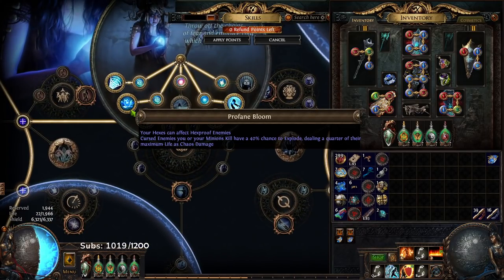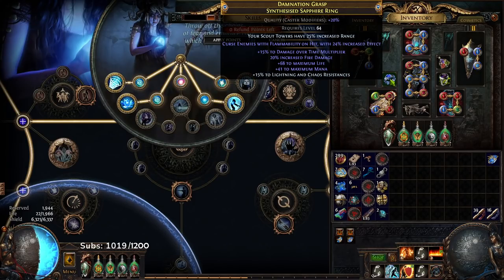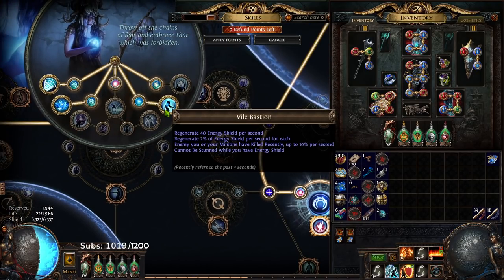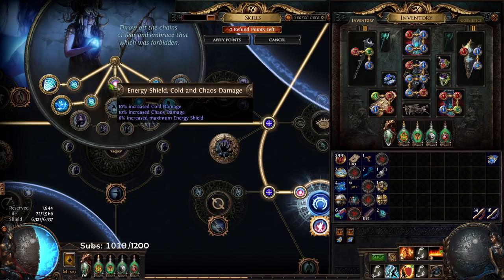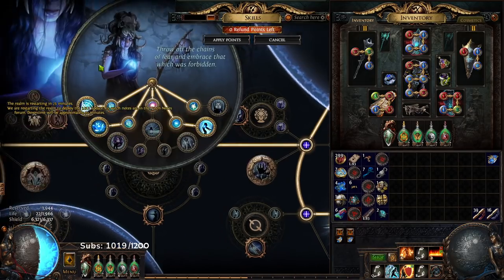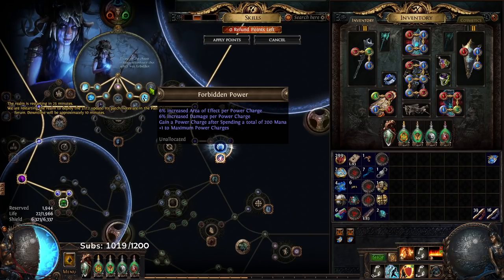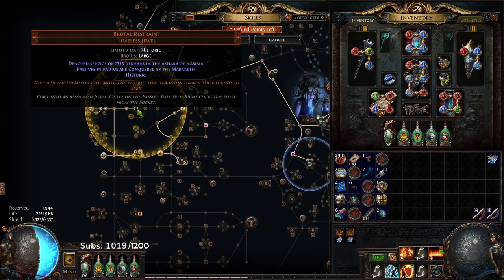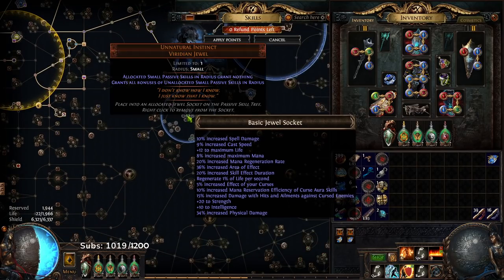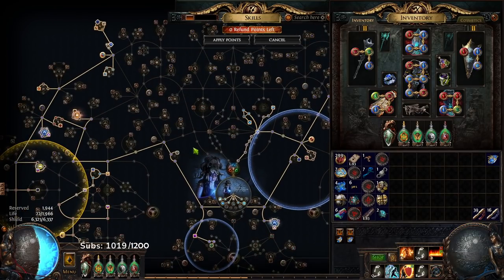Going over the actual Ascendancy choices: Profane Bloom gives you the big explosion along with the ability to curse Hexproof mobs. Malediction gives extra Curse Effect and an additional Curse, which is being applied from my ring. Then I've got Vile Bastion for some extra sustain and Stun Immunity. Since I'm not really doing bossing I don't really need Void Beacon. I've got Forbidden Power — well, I don't have it yet — but you can incorporate Power Charges for it. I've also got a Brutal Restraint giving me Onslaught, Unnatural Instinct, Pain Attunement, and Energy From Within over at the Melding Cluster.